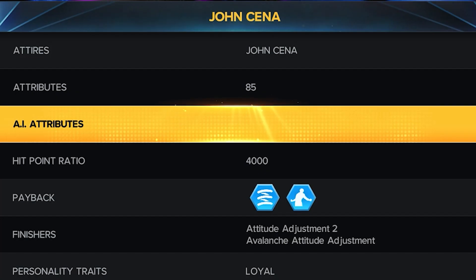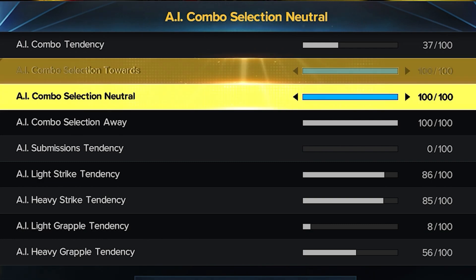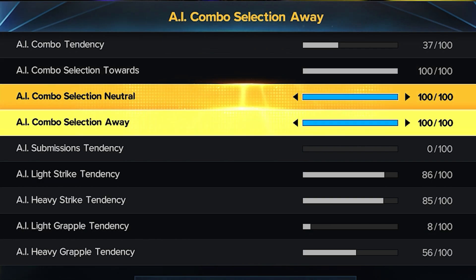Let's start adjusting John Cena's tendency sliders. First off, his combo tendency is set to 37 and submission is set to 0. Don't worry — he'll still be able to do the STF. This will just ensure that he does fewer submissions throughout the match.